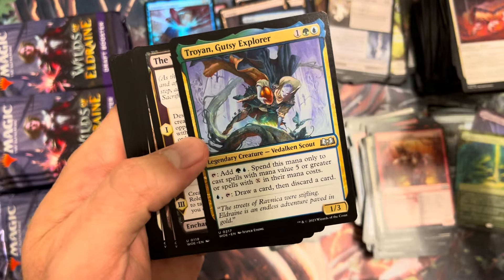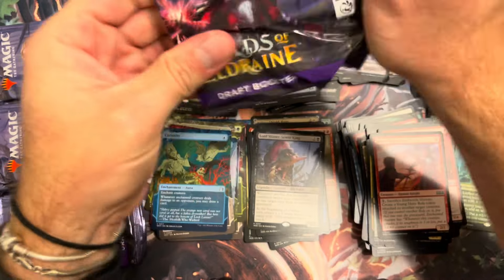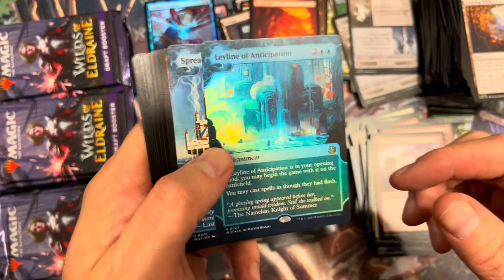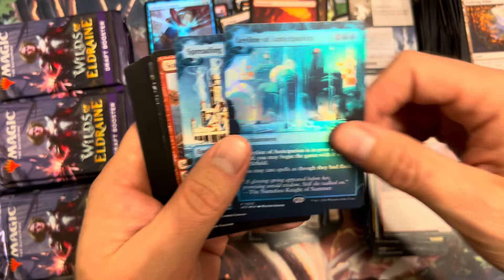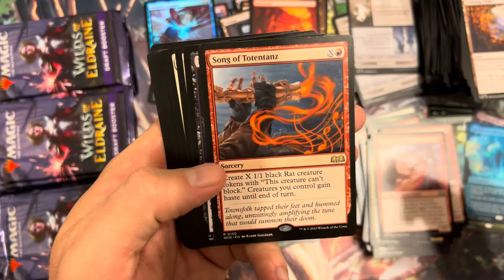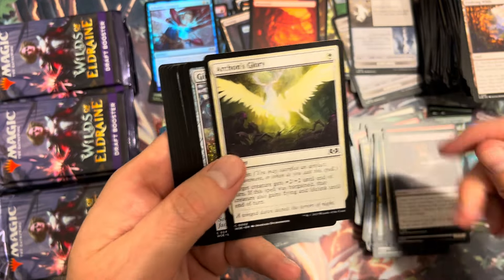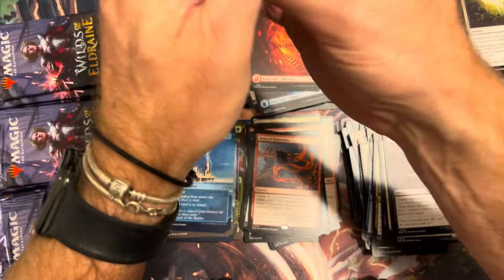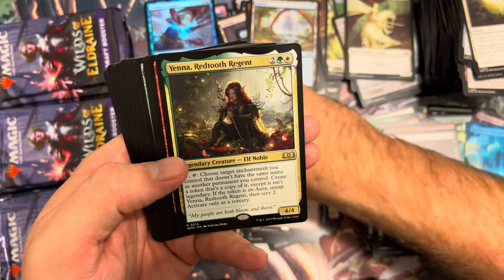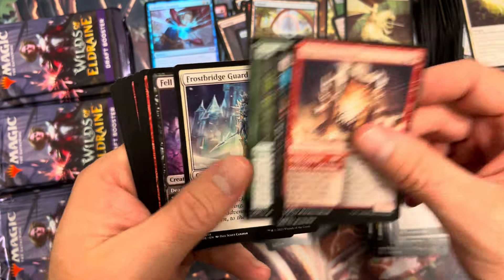Lord Skitter — fun little legend, going to show up in Ixalan in the future. Embereth Veteran, Treyah, Gutsy Explorer, Hound of the Witch's Vanity on a saga. Monster Sorcerer, Mountain. Foil Ley Line of Anticipation — not bad, we're hitting these Ley Lines tonight. Three Ley Lines so far: anime Polluted Bonds, Agatha's — pretty decent box. Song of Totentanz — kind of the Pied Piper of the block. Ego Drain, Shrouded Shepherd, Stroke of Midnight.